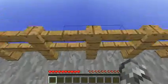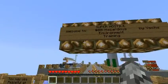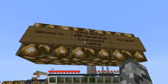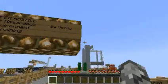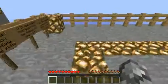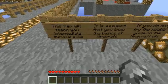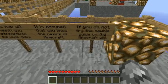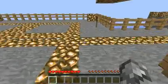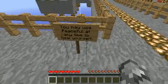This is the number zero zero training H.E. Welcome to Super Hostile number zero zero: Hazardous Environment Training. This will teach you immediate survival skills. It is assumed that you know the basics of Minecraft; if you do not, try the newbie guide to Minecraft wiki. You may use Peaceful at any time to heal yourself.